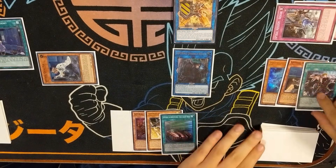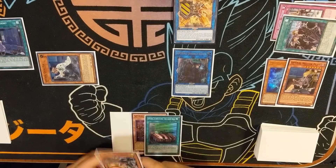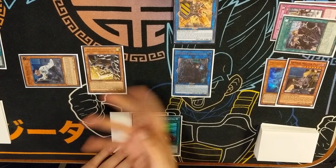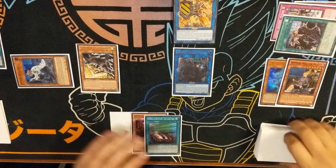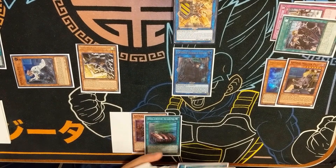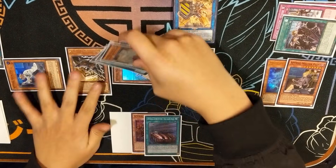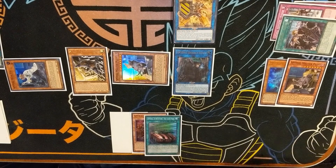Since you have Assault in the grave you can banish it to special summon a Spyral monster from your hand — so you special summon Drone. With Drone's effect you take a look at the top three cards of your opponent's deck. Now you can activate Double Helix's effect and call the card — and if it's wrong, you just forgot. Now you want to special summon your second copy of Master Plan and use Master Plan's effect to search out the last Spyral Mission Escape.